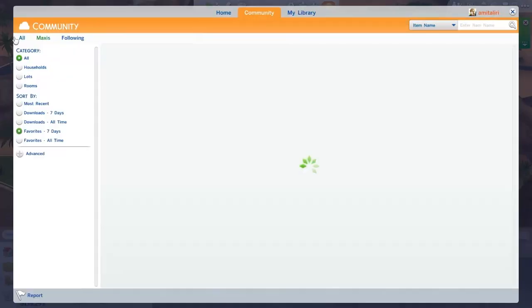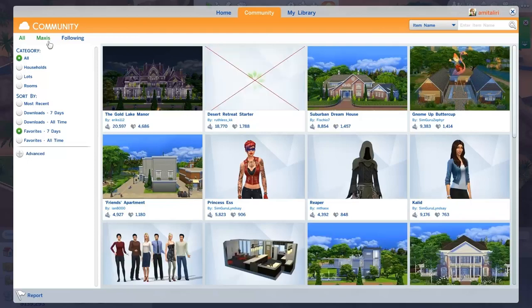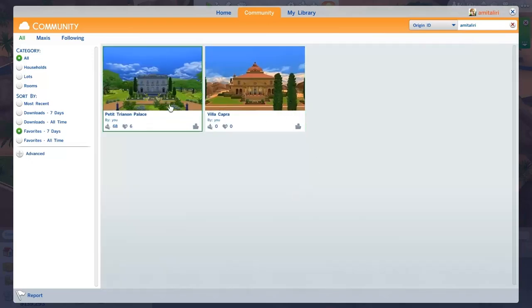To prove that my uploads can actually be seen in the gallery, go to Community and make sure you click on All, not just Maxis — because if you click on Maxis, it will only show things created or liked by Maxis. If you click on Origin ID and type in my username Amitoliri — which is the name of a video game character — it will show you my shared lots: the Trianon Palace and then the Villa Capra, which doesn't have any downloads yet. Hopefully you guys will download this house and enjoy it.